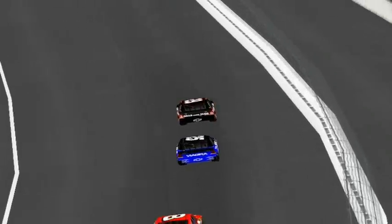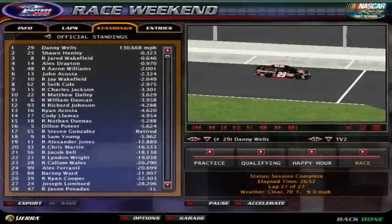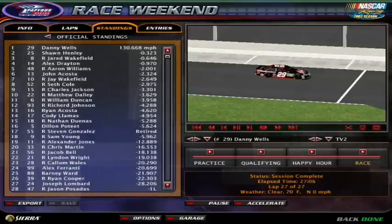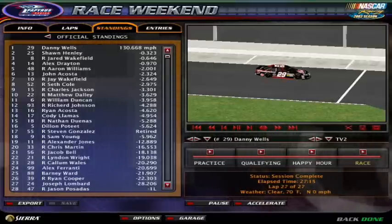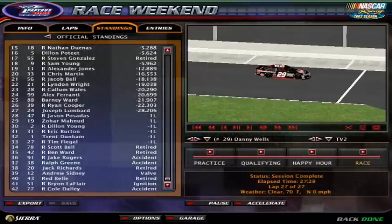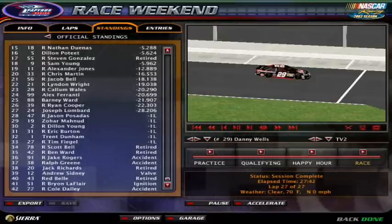Here is our winner after he crosses the line — Danny Wells in the number 29. Here are the finishing results: top 10 already announced. William Duncan, Richard Johnson, Brian Acosta, Cody Lamas, and hometown hero Nathan Duanis ends up with a top 15. Then Dylan Pulte, Steven Gonzalez, Sam Young, Alexander Jones, and Christopher Martin round out the top 20. Then Jacob Bell, Lyndon Wright, Callum Wells, Alex Ferrante, and Barney Ward — that's the top 25. Ryan Cooper and Joseph Lombard were the last cars on the lead lap. Jason Posidas, Zohar Mana, Dylan Young, Eric Burton, Trent Dunham, and Tim Feigl were all a lap down.